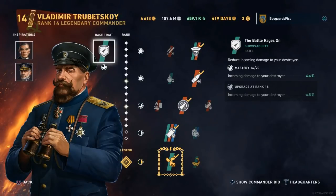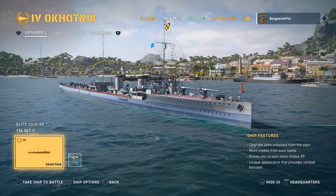Hey guys, Dable here. Today we've got a look at the Tier 4 Russian destroyer, the Adalhocknick. We've got the build I run on the screen — the gunboat Russian DD build.